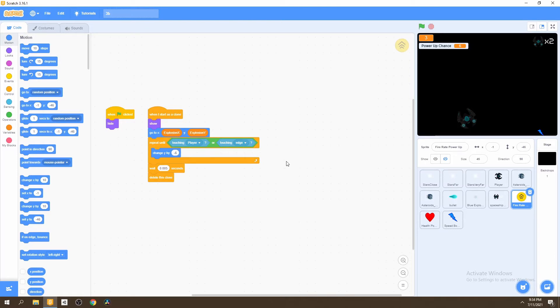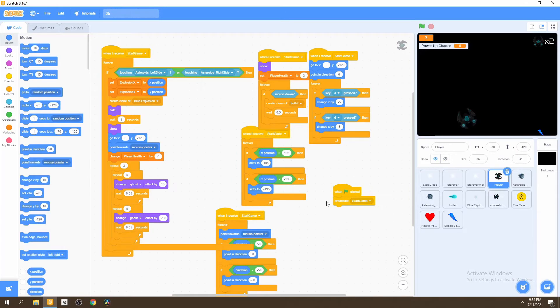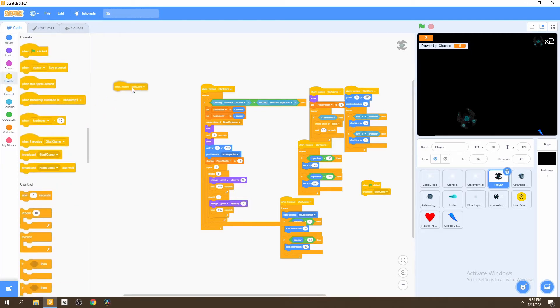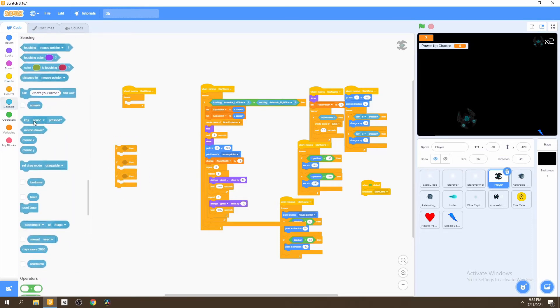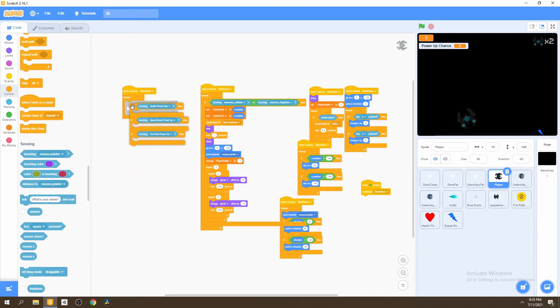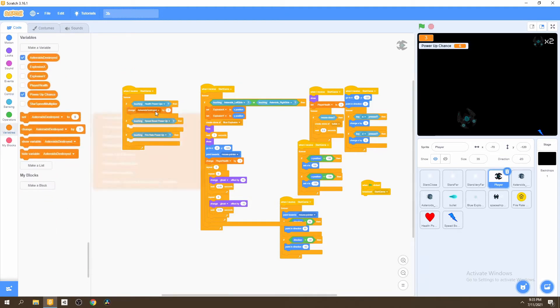Now we have the power-ups falling but they don't do anything to our player — that's what we're going to work on right now. If we go to our player sprite, we want to create a brand new script completely for power-ups. We go to events and say 'when I receive start game', then forever look if we're touching any of these power-ups. We bring three if statements: if touching a health power-up, a speed boost power-up, or a fire rate power-up. The simplest one is the health power-up — we go to variables and change our health by one.